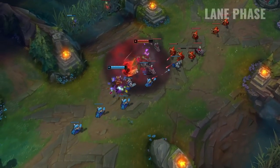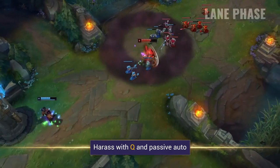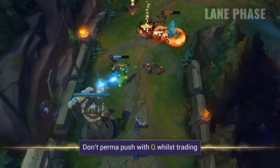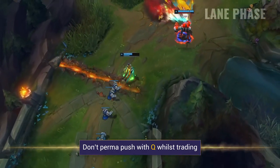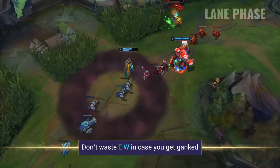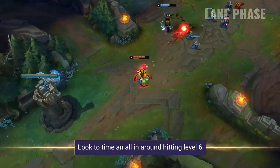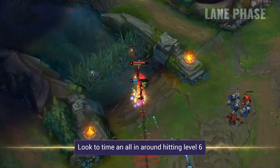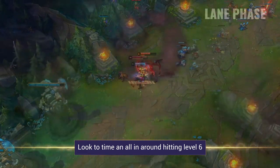In the lane phase, you want to harass your opponent with your Q and your passive-improved auto attack whenever you can. Be careful not to constantly push with your Q, and don't waste your E and W cooldowns for trading unless you know where the jungler is — these are your main escape tools as well. Be a little patient with your all-ins; if you time it around when you hit level 6, you're much more likely to secure the kill rather than just force them to base.